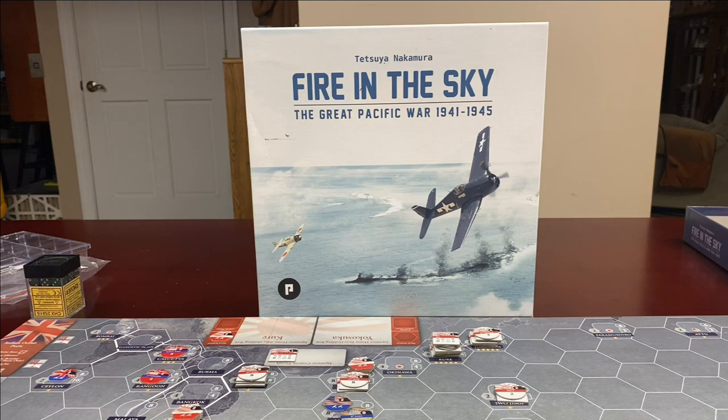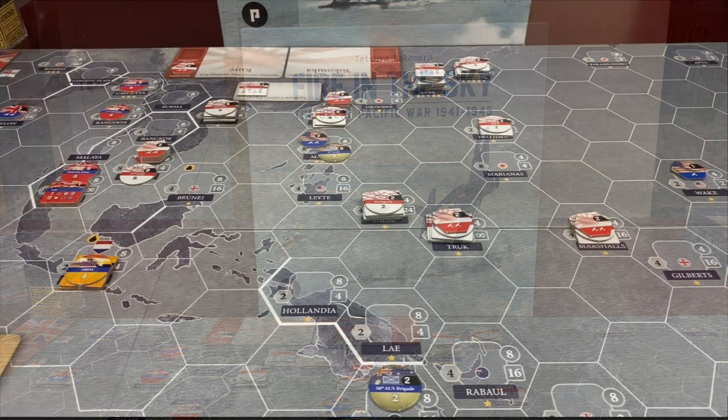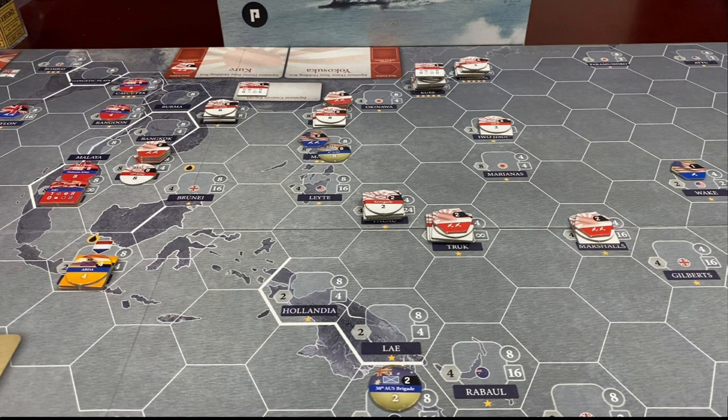Hello, this is Paul the Oaken Knight, and today I'm going to be presenting the December 1941 turn for Tetsuya Nakamura's Fire in the Sky: The Great Pacific War 1941-1945. Today we will be using the new version of the game published by Phalanx. Here we see the map set up for the start of the campaign game, beginning December 1941.